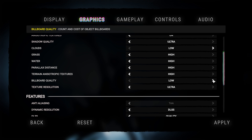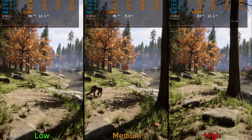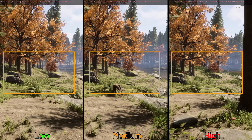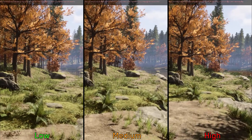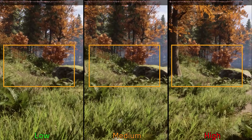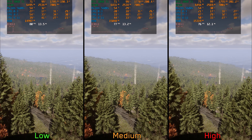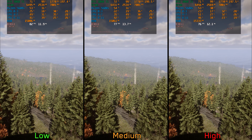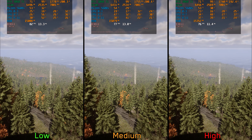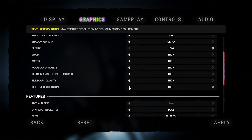Moving on to billboard quality — distant objects, especially trees and foliage, are made of typical 3D meshes in addition to simpler 2D billboards. This setting adjusts the draw distance of these billboards. Both low and medium display fewer bushes and grass at a distance compared to high, and there is more pop-in with low and medium because billboards serve as a fallback that helps hide LOD pop-in. Performance-wise, going from low to medium costs around four percent and to high six percent. I recommend keeping this at high, but if LOD pop-in doesn't bother you, use low instead to save the extra performance.